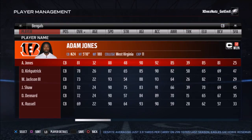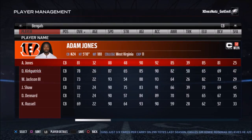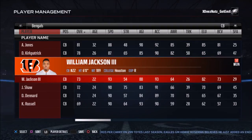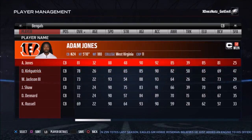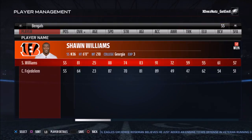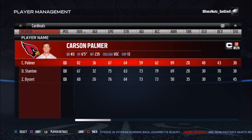The Bengals' cornerback position is a little thin. Pac-Man Jones's speed isn't there. Dre Kirkpatrick is tall but slow. William Jackson and probably Darqueze Dennard would be the guys I start because their speed is a little better and they have some height. George Iloka is probably better as a strong safety — he's not really a great free safety. I'm not trying to say these teams are bad, just that some teams have more holes than others.